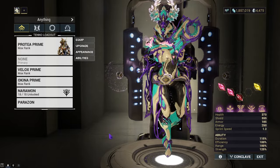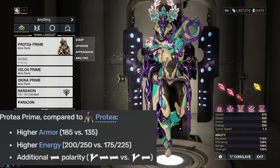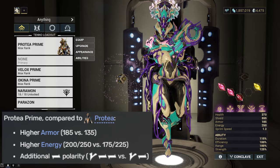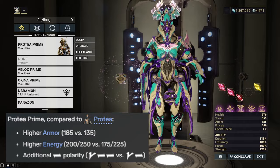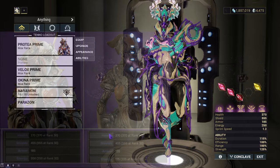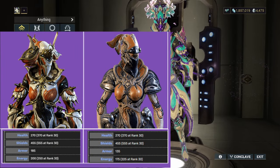When it comes to her stats, what has she gained? She's gained higher armor being at 185 compared to 135. She's gained higher energy being at 200 to 250 instead of 175 to 225. Additionally, she now has another dash polarity — now she has a V and two dashes instead of a V and a singular dash. Other than that, she has identical shields and health at level 0 to max and still has a universal polarity.